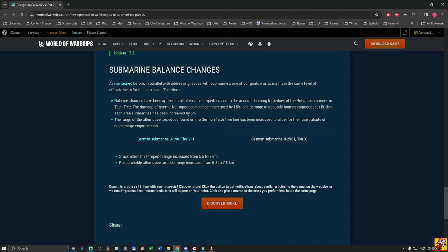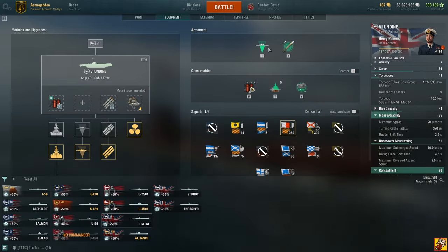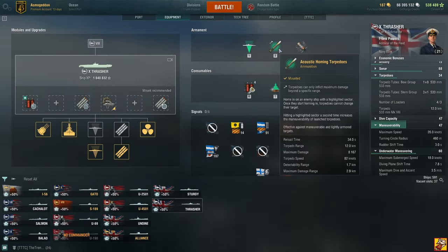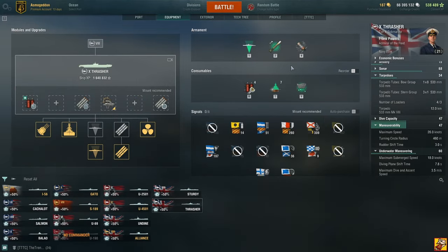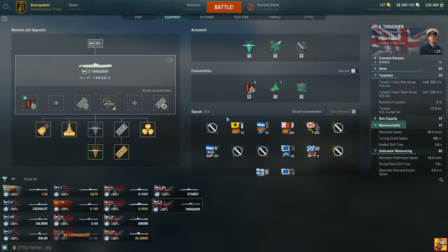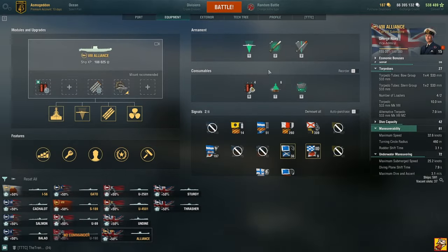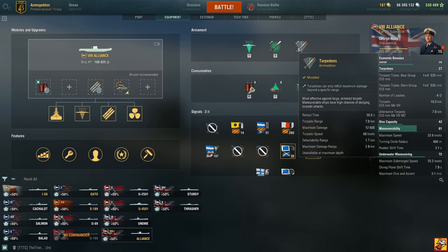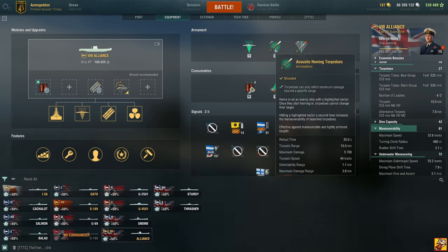Wait — the British tech tree only has homing torpedoes. There are no non-homing torpedoes. The 15% buff to 'auto torpedoes' — there are no auto torpedoes on the British main line. Wargaming, do you play your own game? It might apply to the Alliance premium submarine which does have them. The main British line gets a 5% damage increase on homing torpedoes, bringing them to 5.7k.